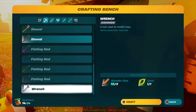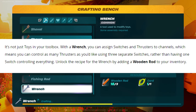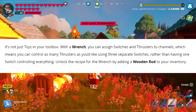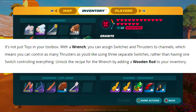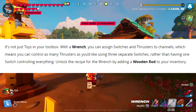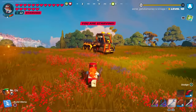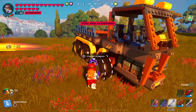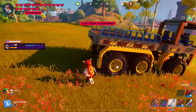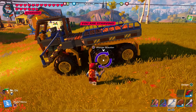There's also a new wrench. According to its description, you can assign switches and thrusters to channels, meaning you can control as many thrusters as you'd like using three separate switches rather than having one switch controlling everything. Unlock the recipe for the wrench by adding a wooden rod to your inventory, then go to your crafting table and craft it under tools. It requires three wooden rods and one cord. I messed around with it a lot and it never lost any durability, so I think you'll only need to craft one.